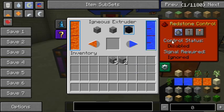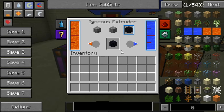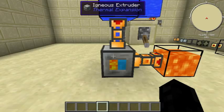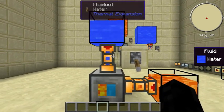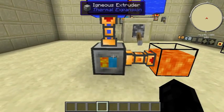It could in its own way be worth it. Also, the other cool thing is it doesn't actually require power. It just automates — this is basically a one-block cobblestone generator.